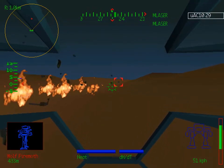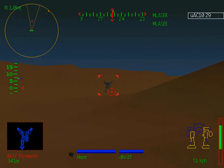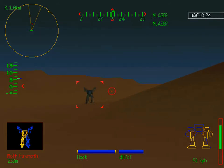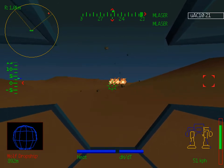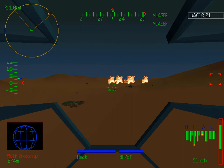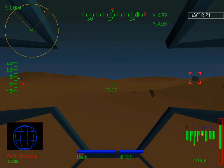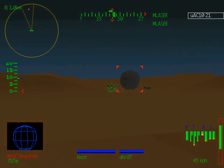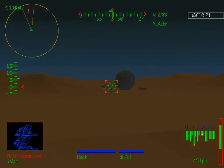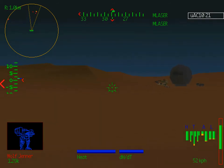Let's see how effective the Auto Cannon is — it really makes short work of most of the mechs in this mission. I'm carrying five tons of ammunition, which is pretty much as much as I possibly could. In MechWarrior 2, you want to use your ammunition weapons first, because you don't want ammo hanging around in your mech. If you get a critical hit on your ammunition, it can explode, which can kill you pretty easily. It's best to expend it as fast as you can rather than trying to save it.